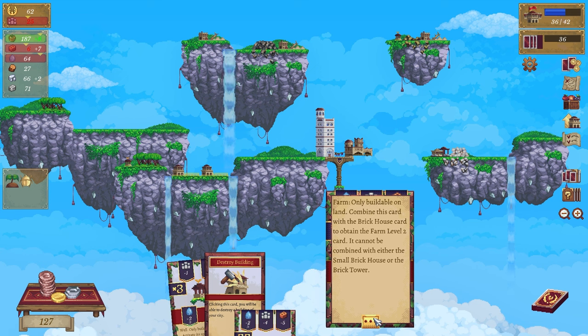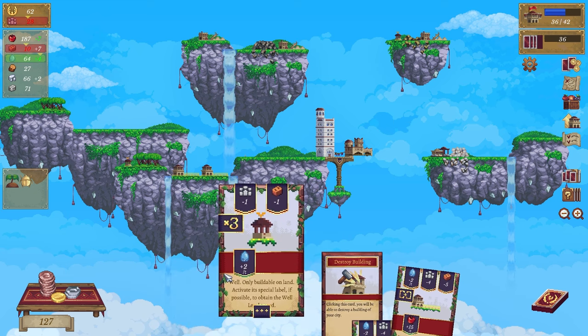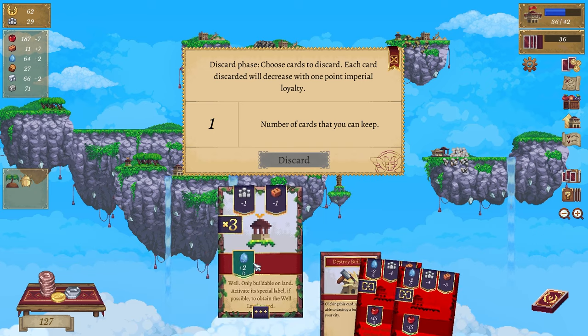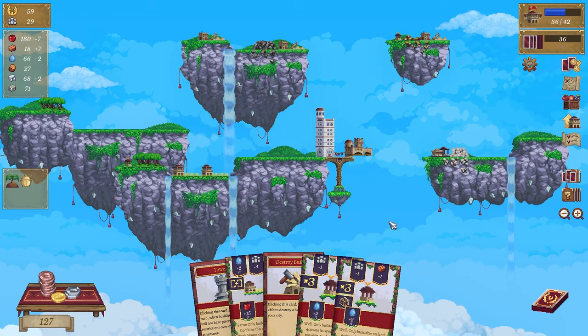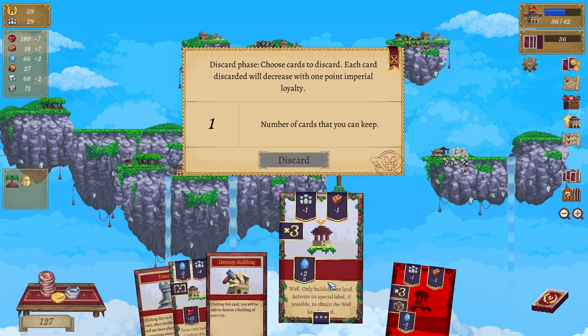Only buildable on land - combine this card with a brick house to obtain the farm level 2 card. It cannot be combined with either a small brick house or a brick tower. Okay, let's just get rid of that stuff and we'll try again next turn. During this turn when building buildings will not have placement restrictions over their structures - okay, let's get rid of that again.